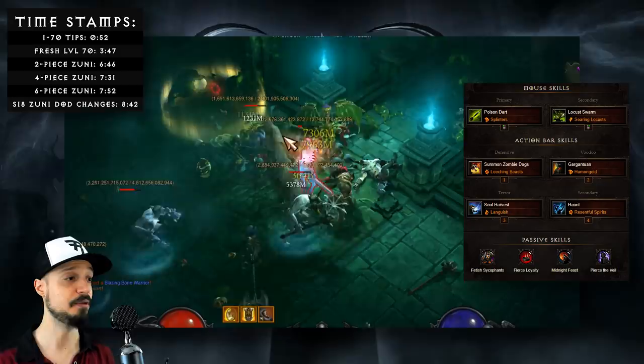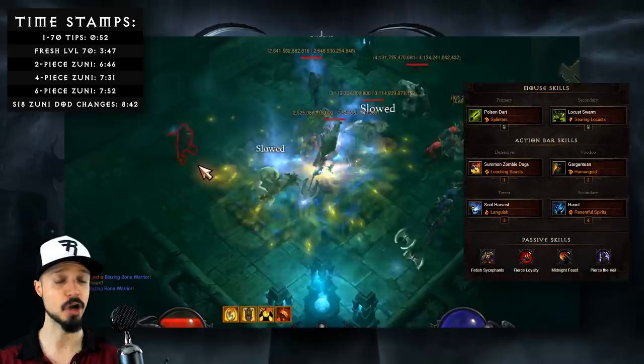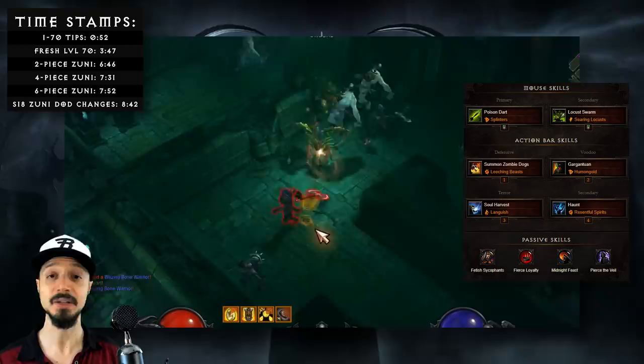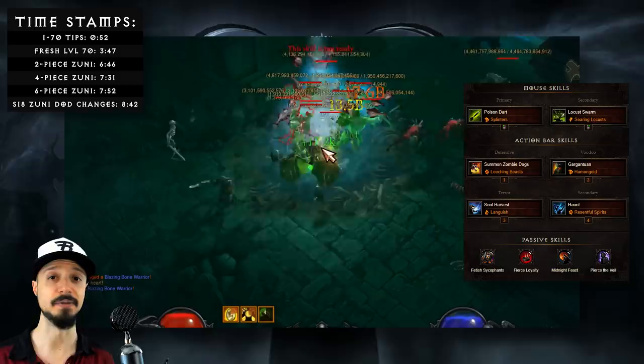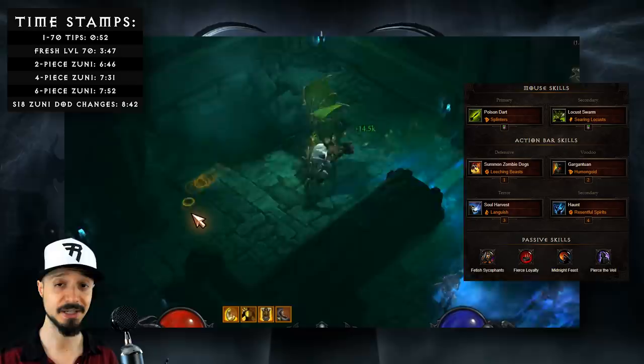Next we're taking Fierce Loyalty, which gives us movement speed for having pets and lets us have one additional zombie dog. Next we're taking Midnight Feast, which increases the damage of our Gargantuan and zombie dogs and lets us have yet another zombie dog. And lastly we'll take Pierce the Veil, which increases all of our damage by 20% at the cost of increasing all of our mana costs by 30%. That might seem like a rough trade considering we're using some mana-heavy skills, but that's why we're not looking to spam attacks — we're letting our Gargantuan do its work.